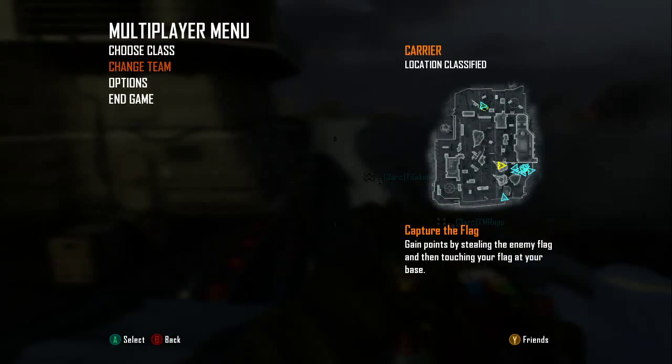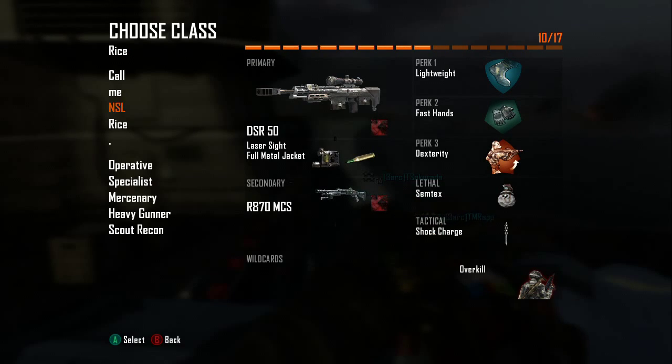I'm gonna show you guys the class setup. You want the DSR 50, laser sight, full metal jacket. Secondary is your Remington — lightweight, fast hands, dexterity. You want lethal as a semtex, and for tactical it doesn't matter what you have, you don't have to use it. You can put something on your Remington if you want, or another tactical — whatever you want, it doesn't really matter.